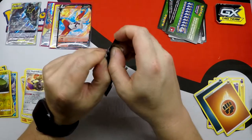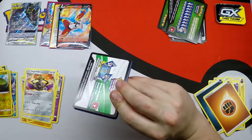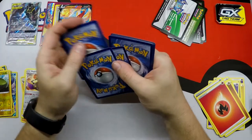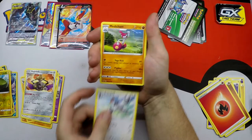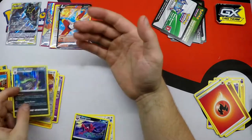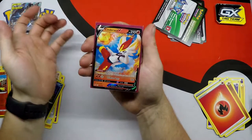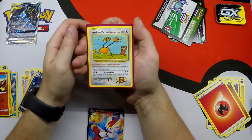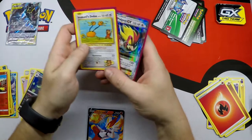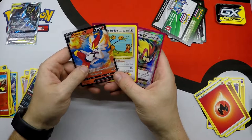And our last Rebel Clash pack. Can we go two for two on the last two packs? I guess we can - that's what I like to see. Tranquill, Machamp, Morgrem, Reverse Holo Magmar, and Reverse Holo Galarian Wheezing. But we did get some hits out of the tin and Rebel Clash. From Rebel Clash we have Cinderace V, Imakuni's Doduo from Evolutions, and Mega Pidgeot EX from the tin as well. Thank you guys for watching - please be sure to give a like and subscribe, and we'll see you guys on the next video.